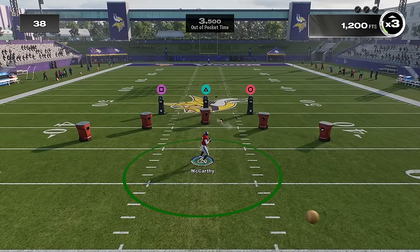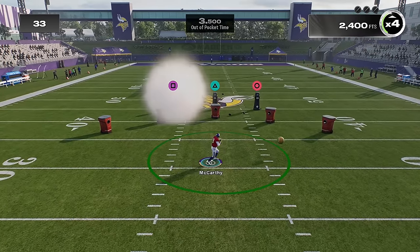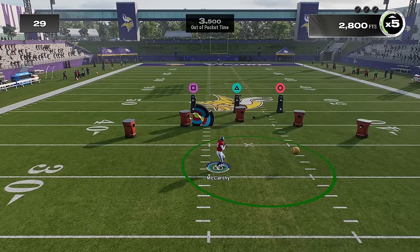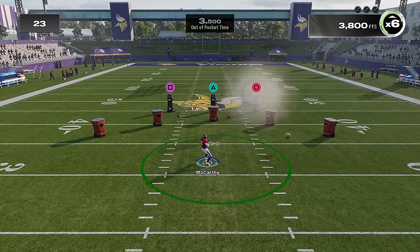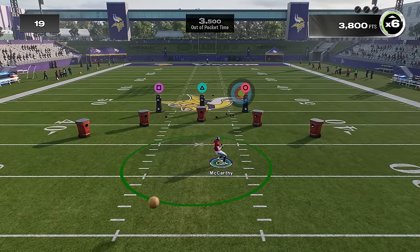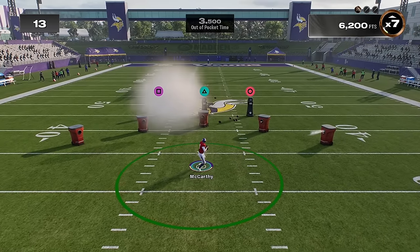The pocket presence drill is pretty simple — you dodge the balls and throw through the targets when they appear, making sure you have it aimed upright. One thing I've learned: make sure you lob the passes, do not throw a bullet, because nine out of ten times it will not hit the target or it'll hit the outer circle. Make sure you are perfectly lined up otherwise it will not count for a hit.